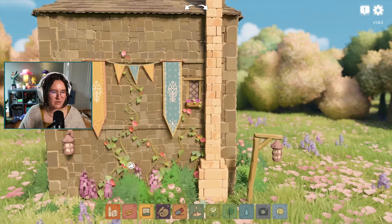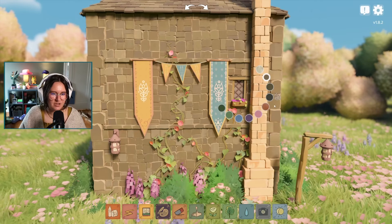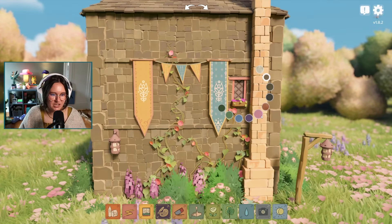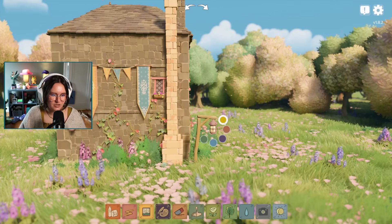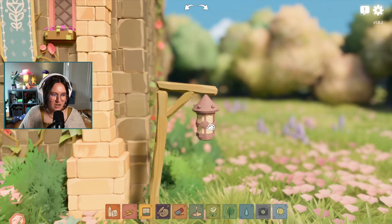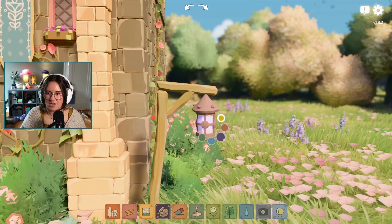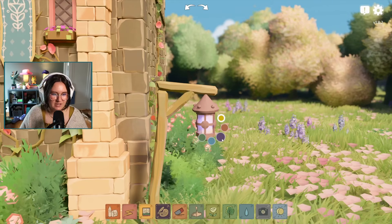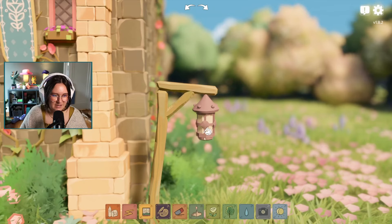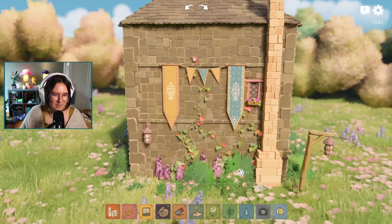You can change the brick color of the chimneys. You can also change the way the windows look — change the color of the wood. And you can change the lantern light color. It looks like you can make the lanterns emit purple light, which is really cool.